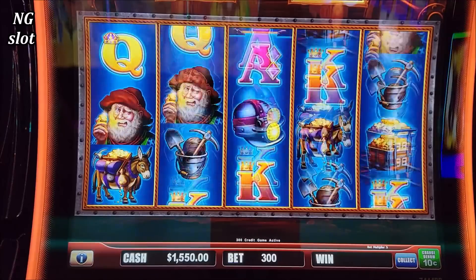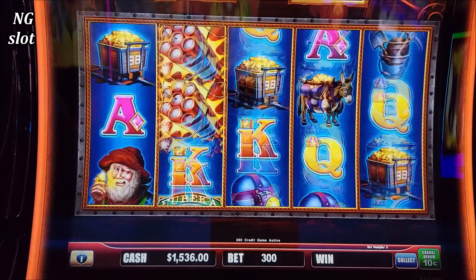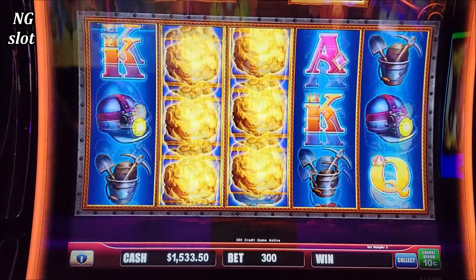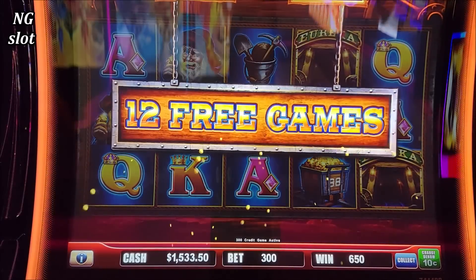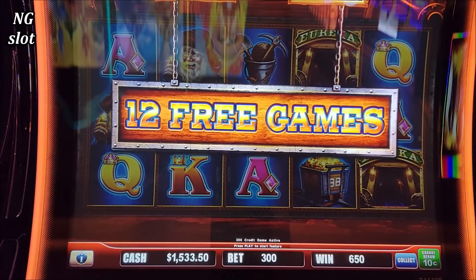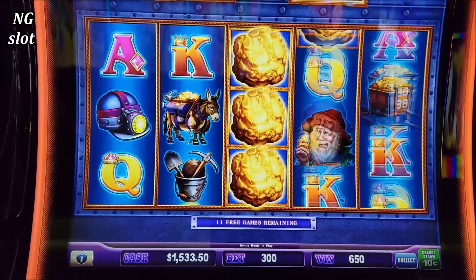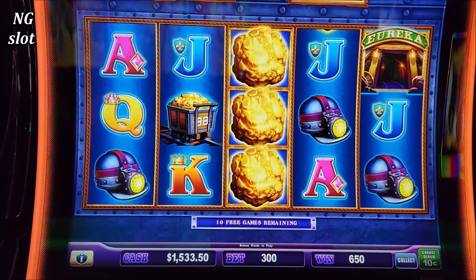Also, when we get that dynamite with the green lock, it means we got that Super Lux feature — which is the point of this game. To get the Super Lux, we need to fill the reels. So with six dynamites and that green symbol, we trigger that Super Lux feature. Let's go Eureka, make this episode super amazing!